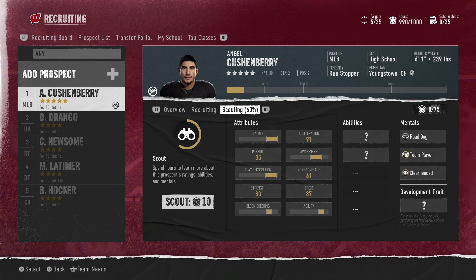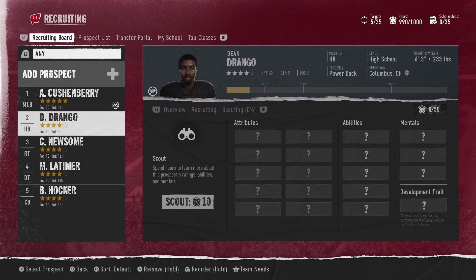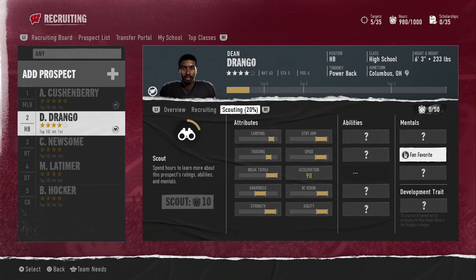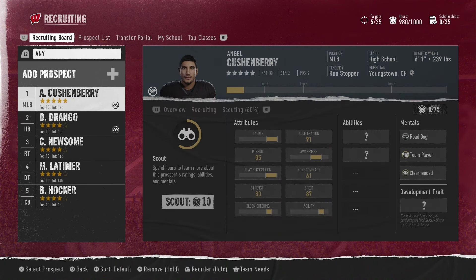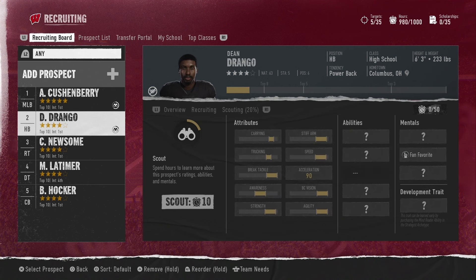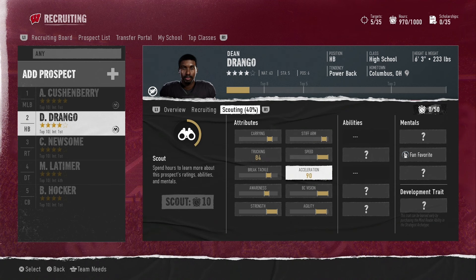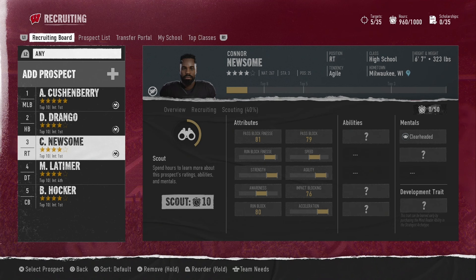When you're trying to find players that have these different abilities, what you want to do is go to your recruiting board or prospect list. You do have to scout them initially, but once you scout them — going to Dean Drango here — under the mentals section is where you're going to find the abilities, and you just hit scout for 10 hours. Sometimes it gives you all of them, sometimes only a few — this one gave me just Fan Favorite, but Cushionberry gave me all three right away. You'll have a thousand hours to start with at the beginning of the year so you can scout as many players as you can fit in.